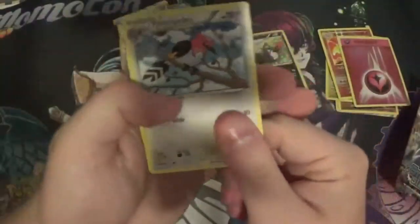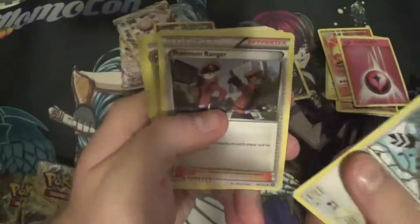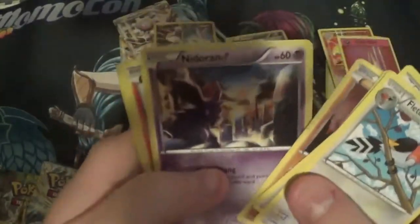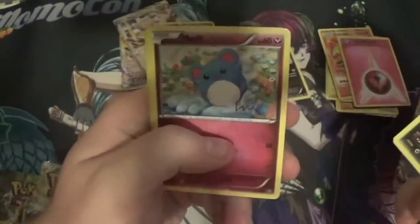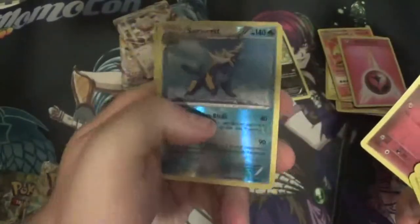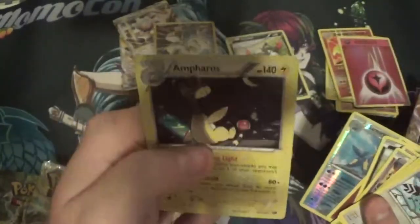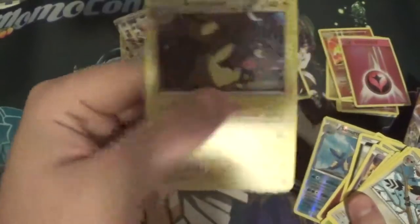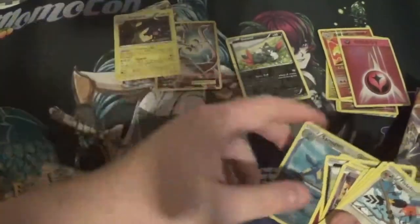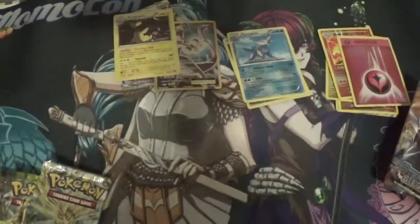Maybe we can get another full art. Tango Girl, Nosepass, Nidoran, Litleo, normal Sneasel, Malamar, reverse — and oh, that's a holo! Yeah, Ampharos holo. At least we got a holo.